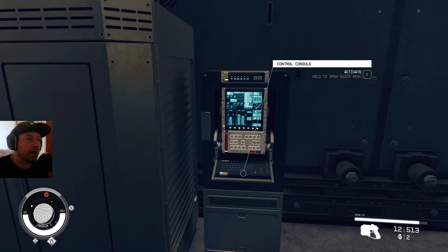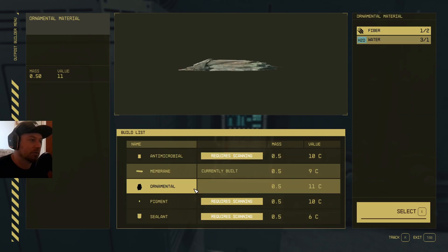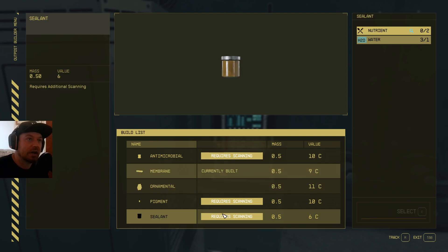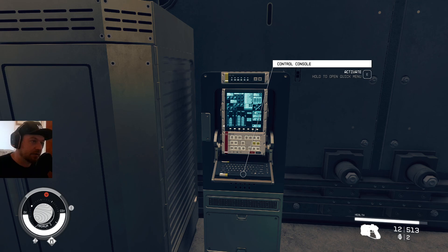On this control panel, you can select what to produce — it requires scanning for certain things but we didn't have to scan everything. I just want membrane for this tutorial example, and on the right-hand side you can see it requires fiber and water. If you do have to bring things over from other planets, you just have to do inter-system links, which I've covered in another video — I'll put a link in the description.